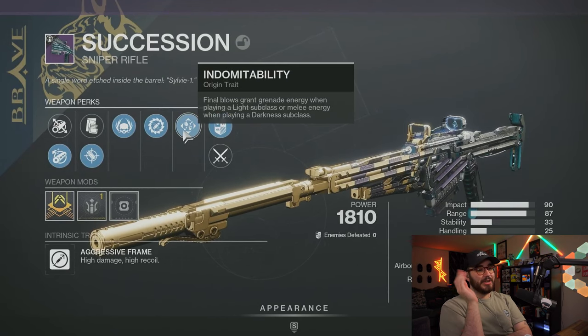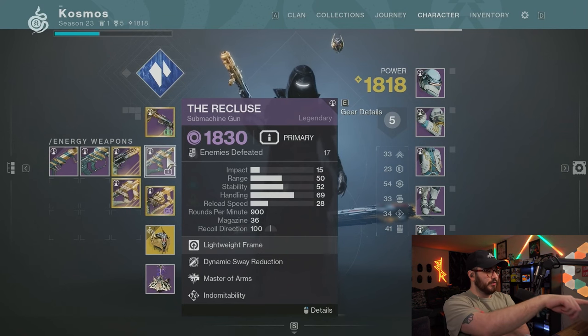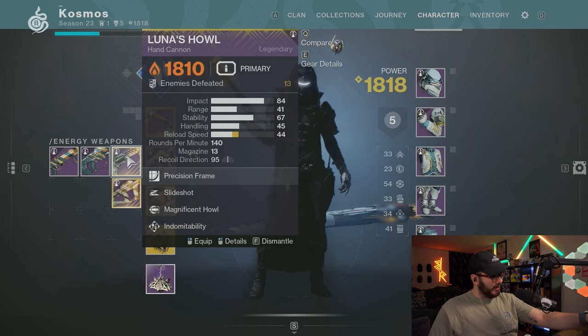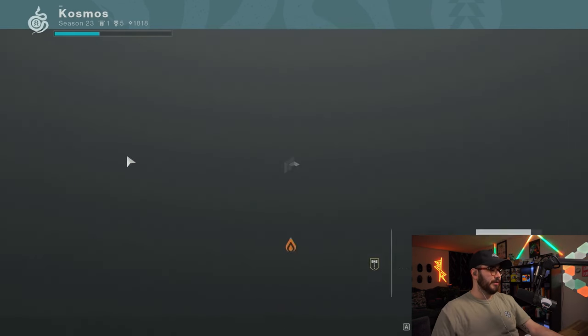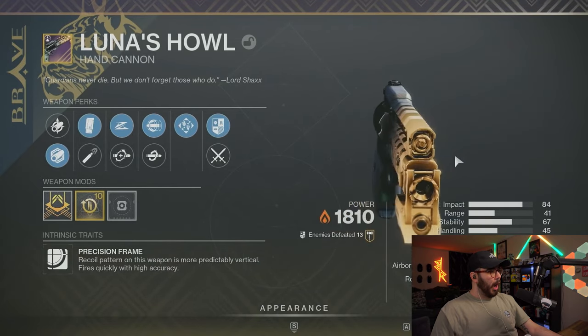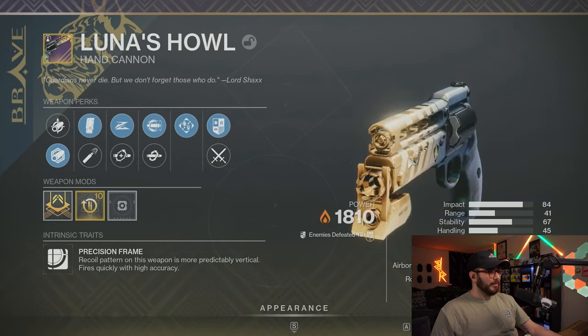So anyone who wants that chamber action roll might be able to get it. There are two different Recluses — one with the skin and one without. Luna's Howl. There are four perks and the legendary No Time to Explain. They've done some perk redesigns as well. With Luna's Howl in particular, the gun has heal clip and kill clip.